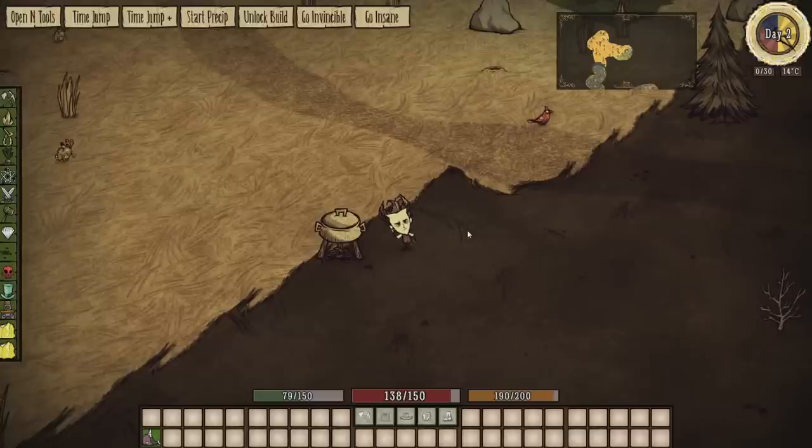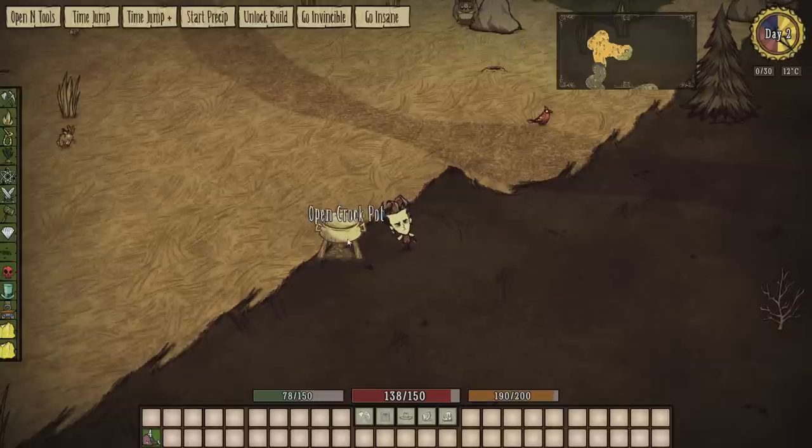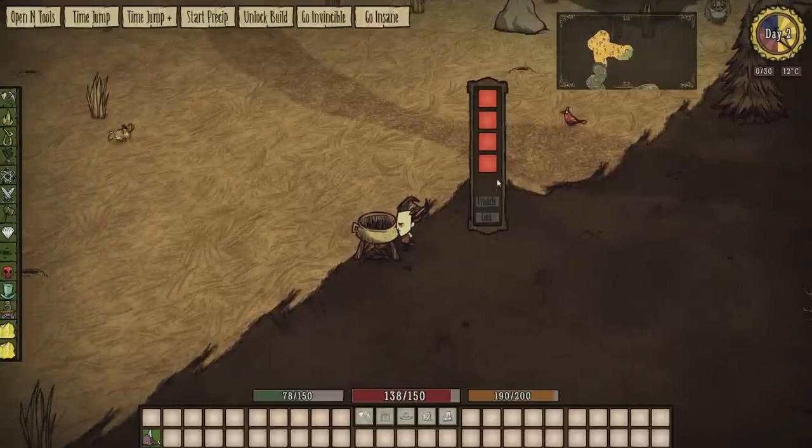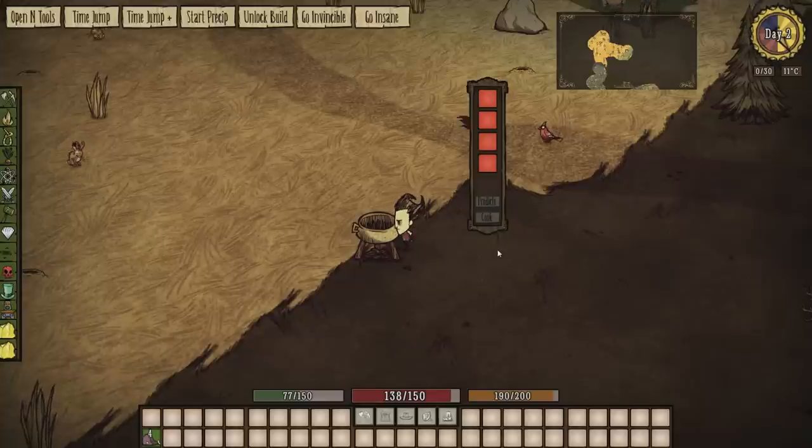Hey guys, welcome back to the Don't Starve Mod Spotlight. Today I'm taking a look at a mod called Smarter Crockpot by Nadav. Basically what it does is it adds an extra slot with a predict button, which will alter the crockpot to show what you're going to cook — saving you from making mistakes.